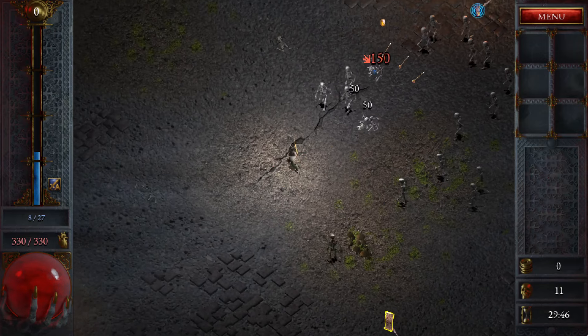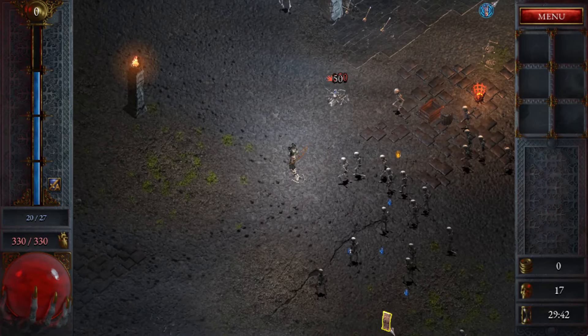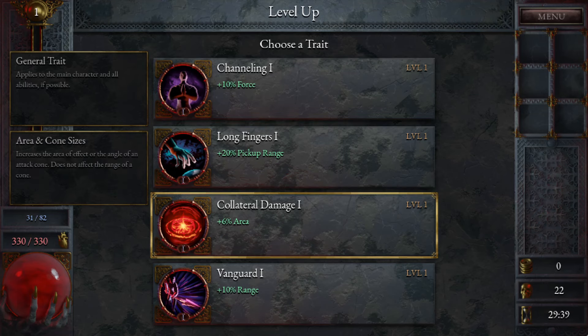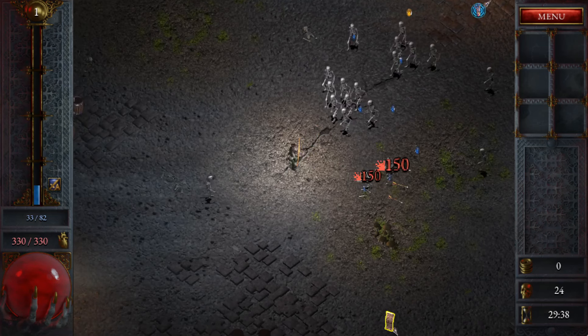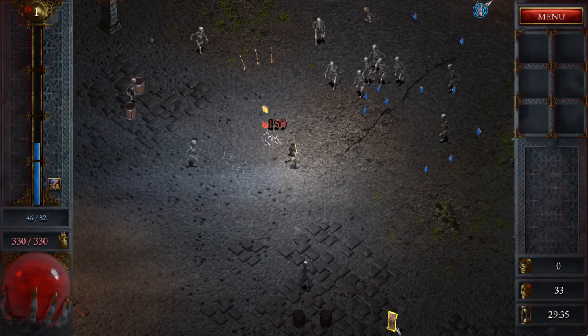It definitely has like a real early-to-mid-90s PC game type of feel. By channeling force — what does force do? Improves different parameters depending on the weapon. Area, range, pick-up range — let's do that. Pick-up range is usually pretty useful early on in these kinds of games.